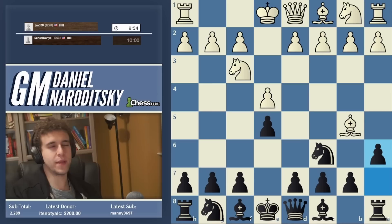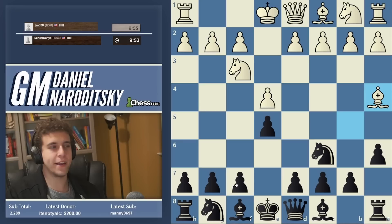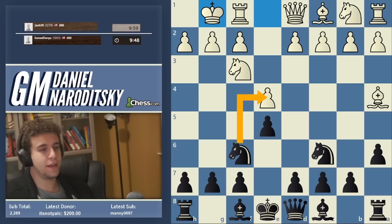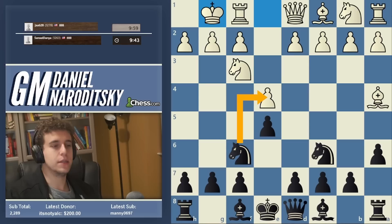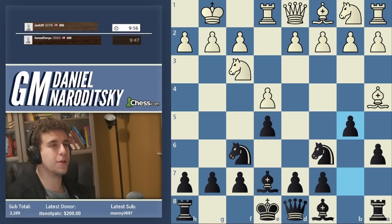This is sometimes called the Morphy variation, because Morphy was actually the first to play this move and talk about it. After bishop a4, we go for the main line, which is knight f6. Now, knight takes e4 is possible. Contrary to what a lot of people think — people think this pawn is poison — it is not. Knight takes e4 is a legitimate line called the open variation, and it's in fact incredibly popular at the highest level. But we continue down the main path, and that is bishop e7. White's main move here is rook e1, but there are multiple alternatives.